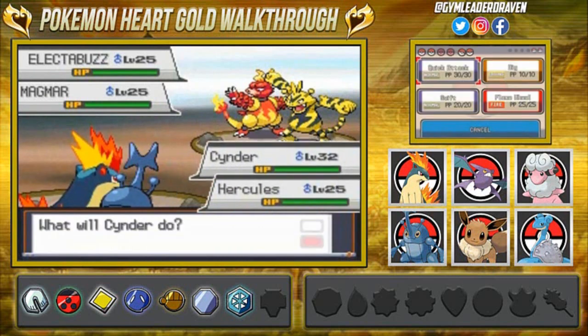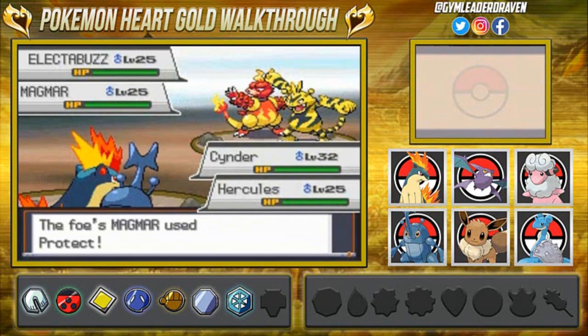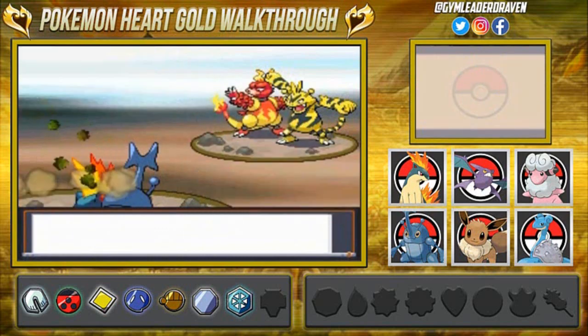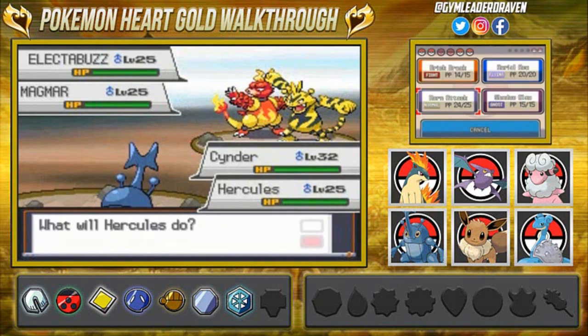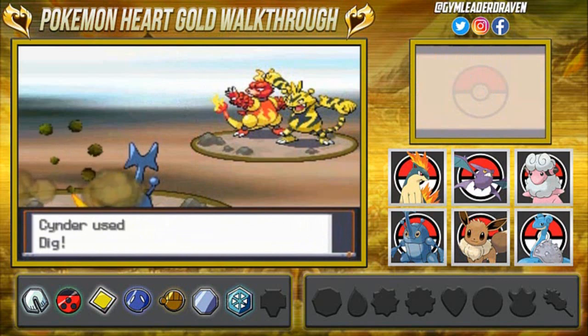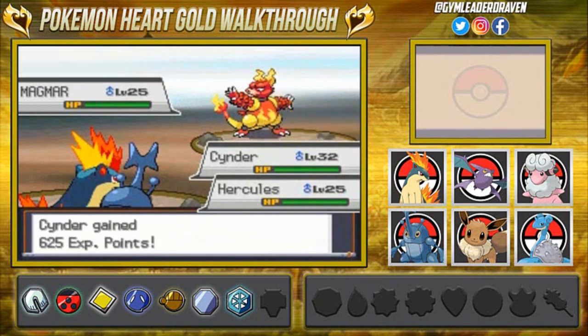I may have chosen the wrong team because we've got a Magmar and an Electabuzz to fight. Magmar is protecting himself so we're going to use Dig Attack, wasting a turn. We were almost going to get paralyzed again by Thunderwave. Here we go with Dig Attack on the Electabuzz — come on, faint! Yes, he fainted!